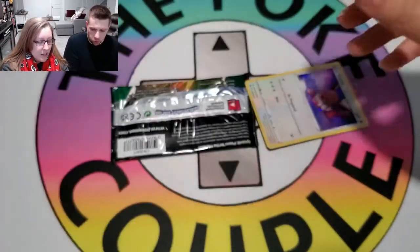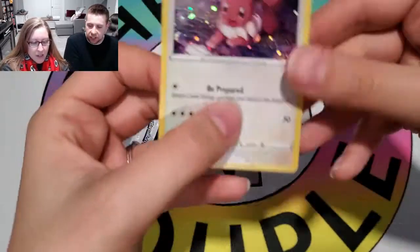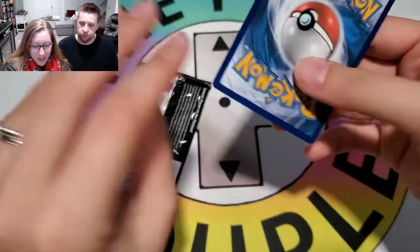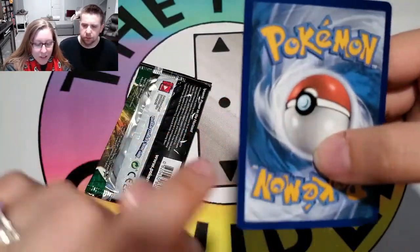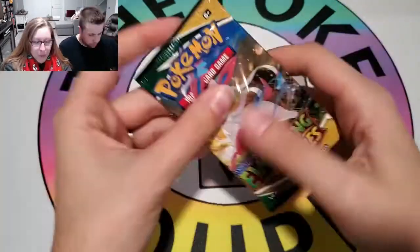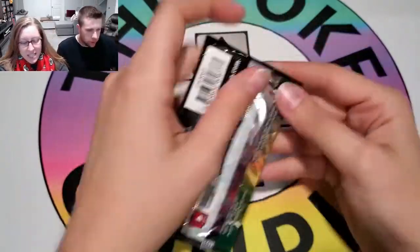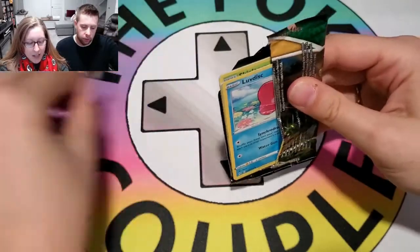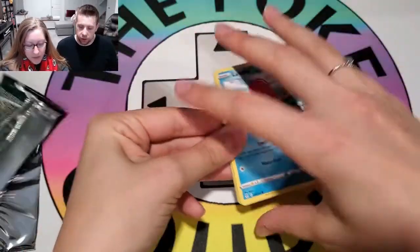Suicune coin. Code card. And that Eevee edge is kinda cool — here is the Eevee promo. I like the holo foil on this one. Although I think it got pretty dinged up in the packaging. There's the Eevee coin. Did you show the code card? I'm way ahead of you — you're on the ball today.